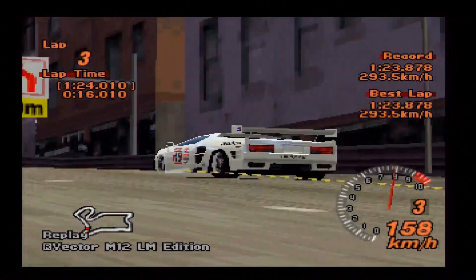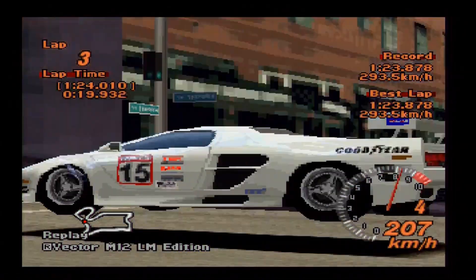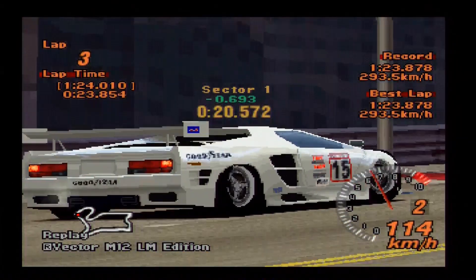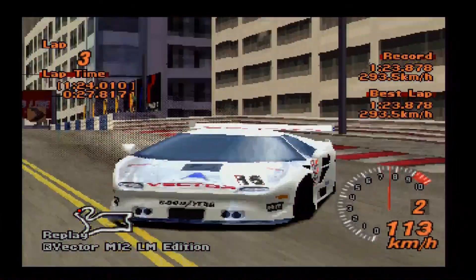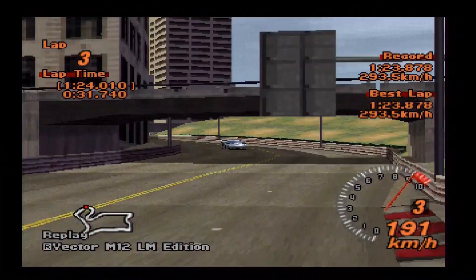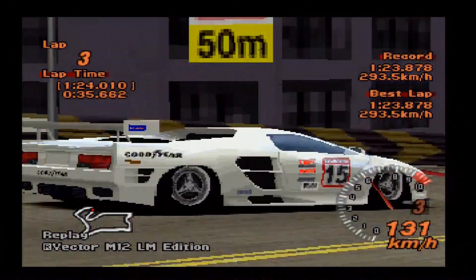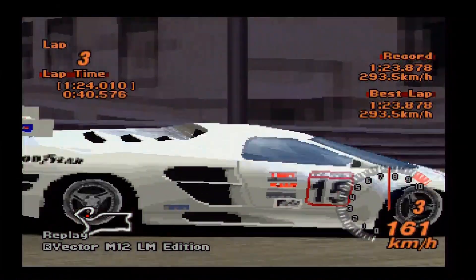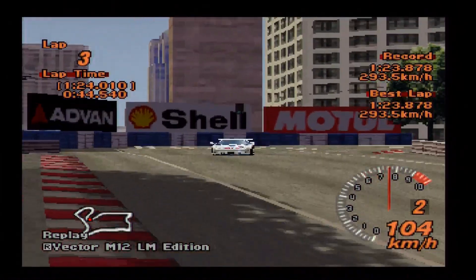This car has a 5.7 litre V12, very Lamborghini Diablo-esque — it essentially is America's answer to the Diablo, with a Ferrari F50 wing, at least on the road car. You're looking at 679 horsepower, so not exactly lacking, and the torque is 461 pound-feet. Not quite as high as you might assume, but remember this is a naturally aspirated V12 compared to the turbo-aspirated Venturi, which is why that car has a lot more torque.